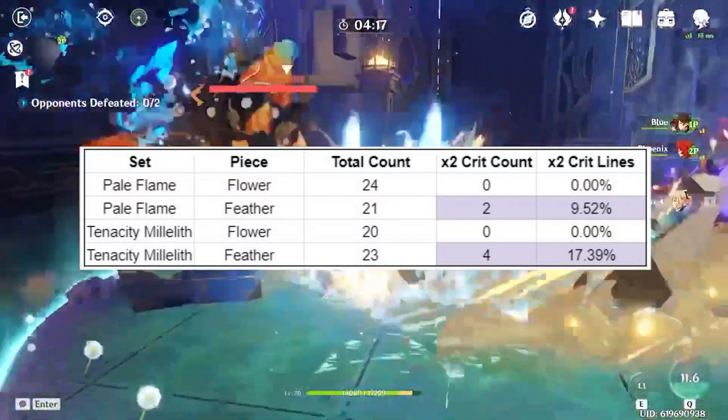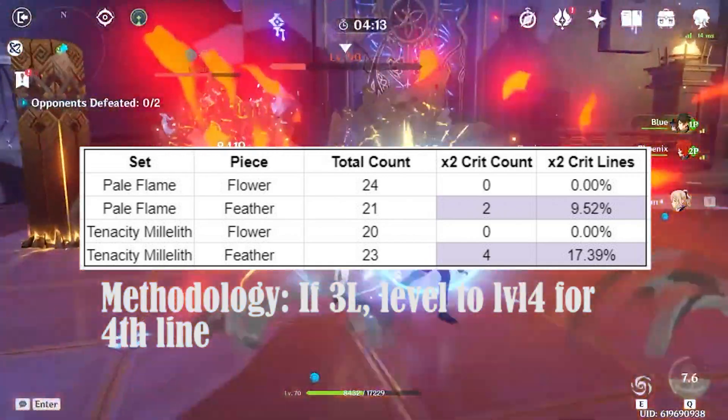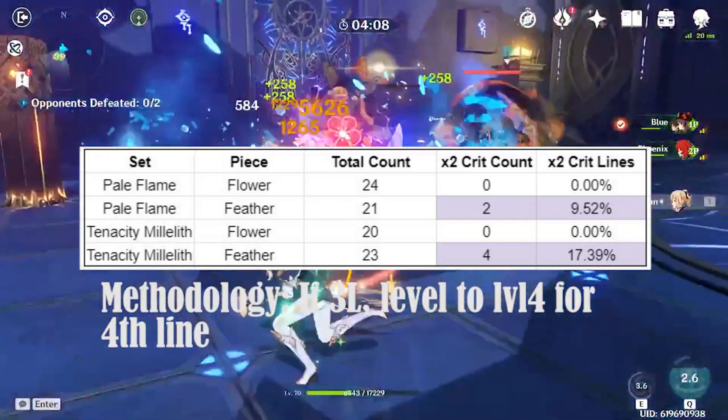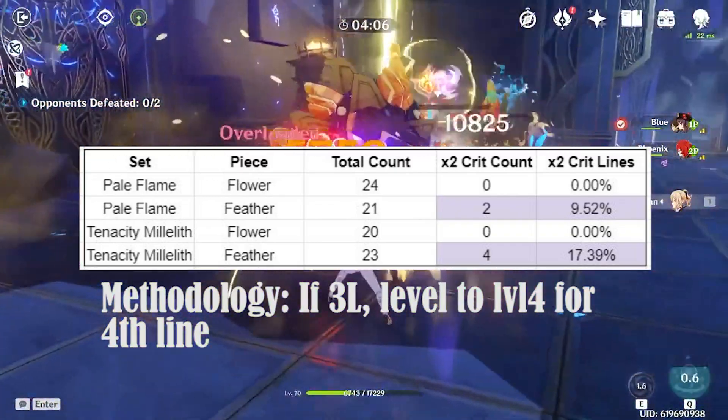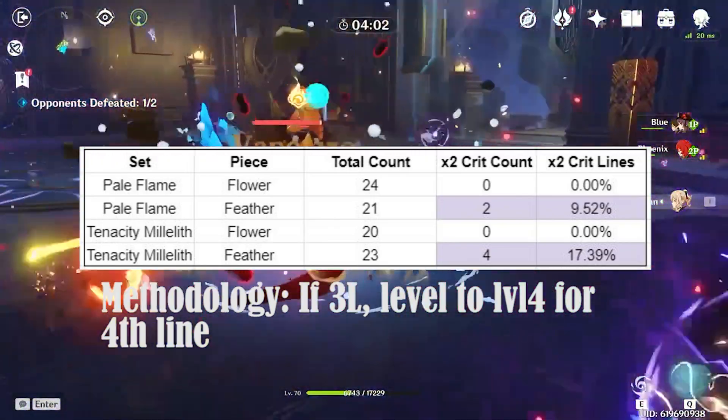Next, let's take a look at the flowers and feathers. There's not a whole lot to say about these since the main stats are locked, but I noticed it was a lot easier to get the double crit lines on feathers than on flowers. Perhaps this is because the feathers have attack as a main stat, so the substats may be more offensively geared, but we can't draw any hard conclusions here.